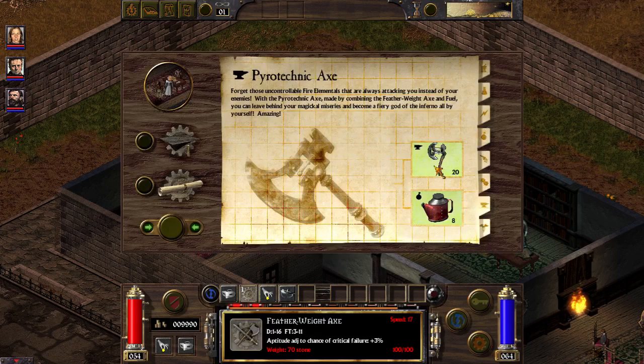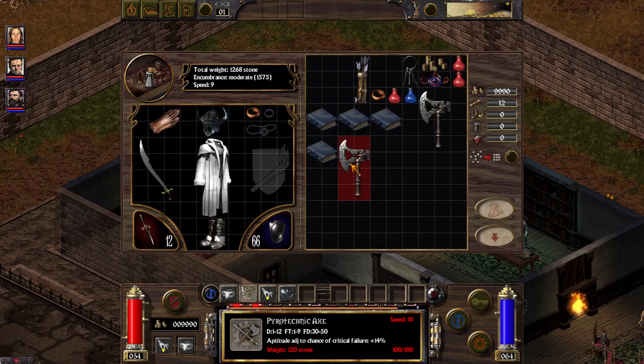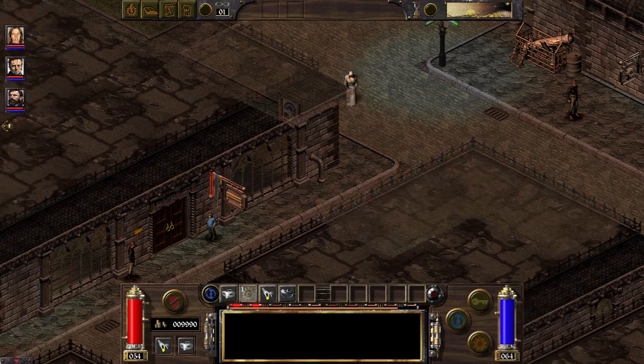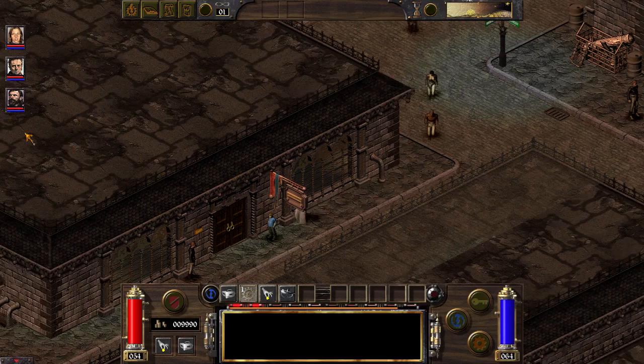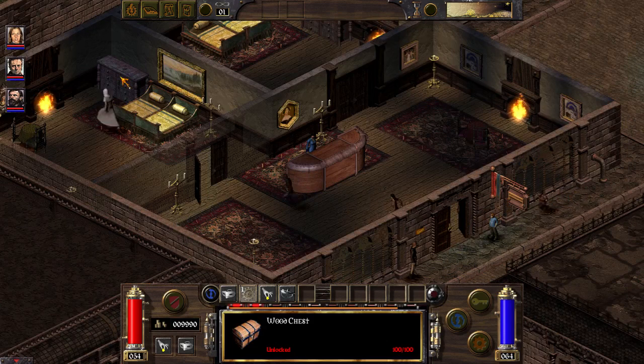A single drop of fuel will form this access into fire access and increase their damage substantially. As for this box, they will be useful again when we try to craft more pyro access.